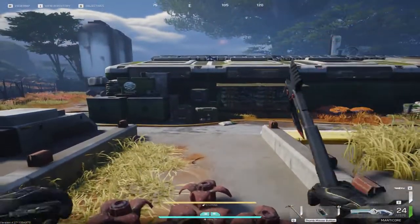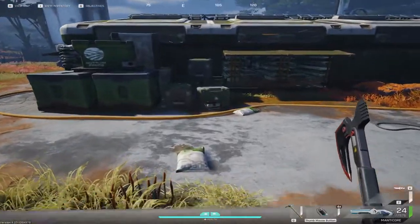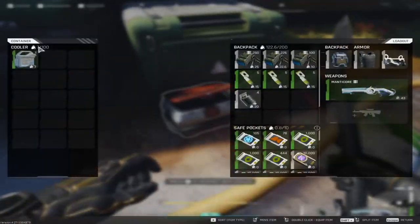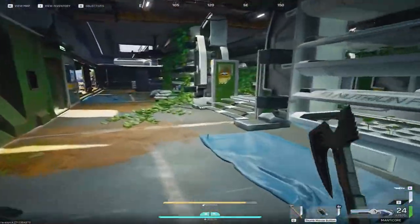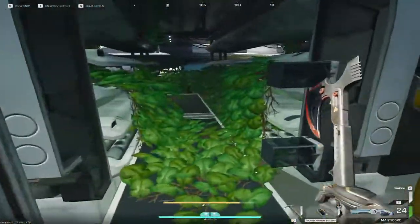Another very underrated location to find your incubators is actually Nutrition's Farms, because they have a lot of these crates — really little containers. They're literally everywhere inside here and it's just super good.